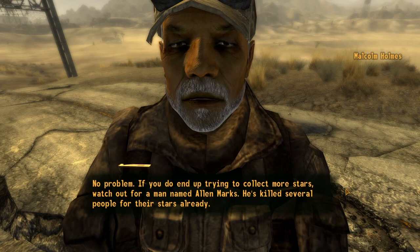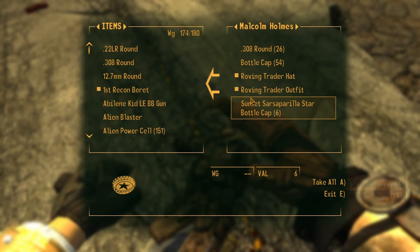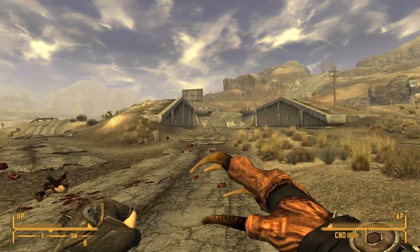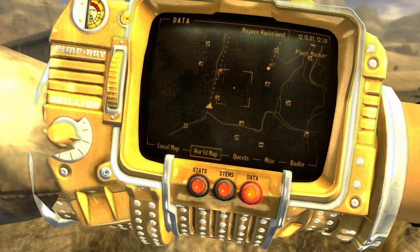Thanks for the info, but something's not adding up. If you do end up trying to collect more stars, watch out for a man named Alan Marks — he's killed several people for their stars already. Malcolm Holmes is an encounter you will come across shortly after picking up your first star bottle cap. I usually run into him somewhere before the Mojave Outpost. You'll get six star bottle caps for killing him, or if you're a goody two-shoes, you can just let him go.